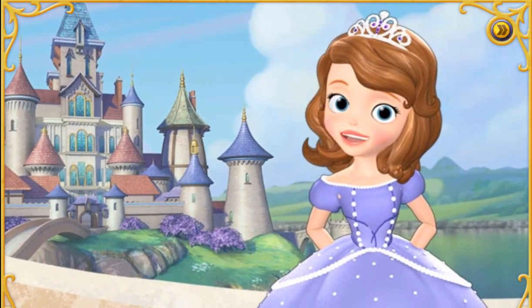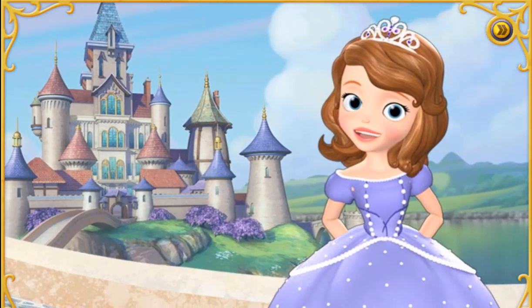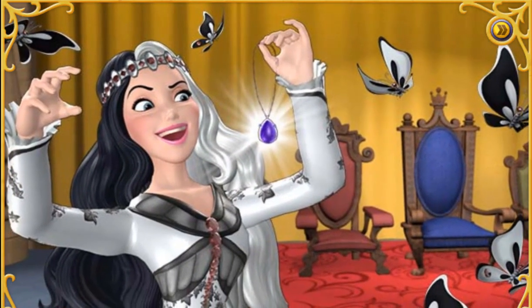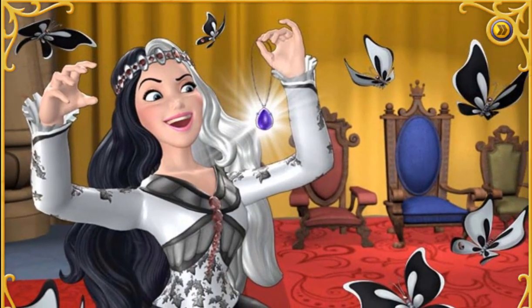Welcome to Enchantia! I'm so glad you're here! We really need your help! Princess Ivy stole my amulet, and she's trying to take over the kingdom with her black and white butterflies! We have to stop them!